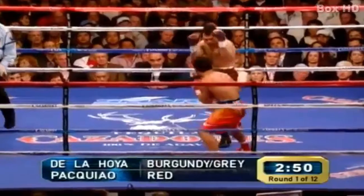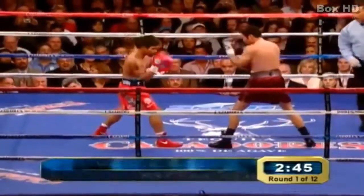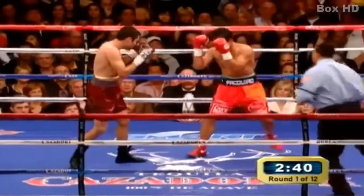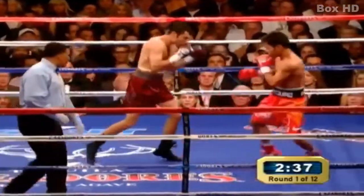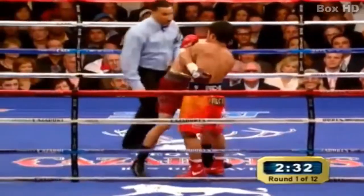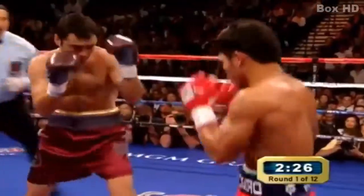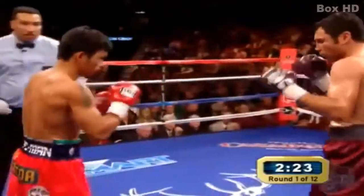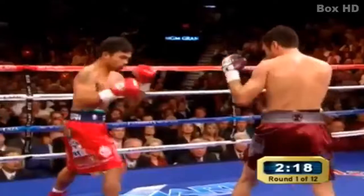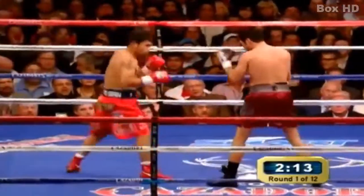Oscar starts the test with the right hand upstairs. Manny continues the circle to his left. Nobody's committed to anything hard just yet. You'll watch Oscar for the right-hand lead down the chute against Manny's southpaw style, as Pacquiao clips him off the double left hook. Oscar De La Hoya is a great left hook artist to the body. On the breaks, watch the uppercuts off the hands of De La Hoya. Oscar knows how to fight southpaws.